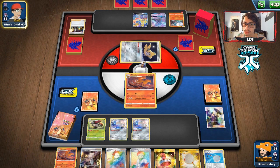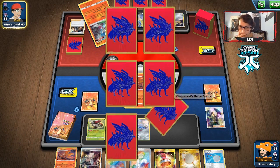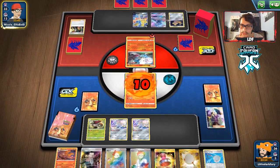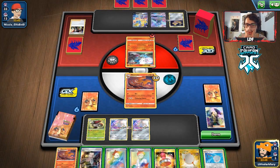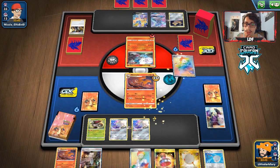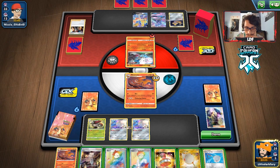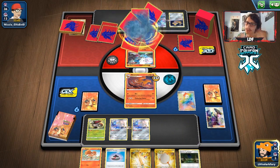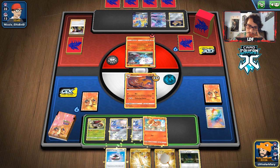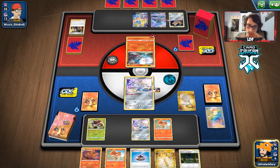Boss's Orders on my Nine Tails — okay, interesting, I don't know why they did that but okay. We might get a knockout here. This is tough — I really don't want to use Scoop Up Net, and I don't want to Marnie either. But I might have to — I don't want to lose their hand. We didn't even get an energy or a Fungus — big whiff. We're going to have to Net the Nine Tails and go back to Jirachi.